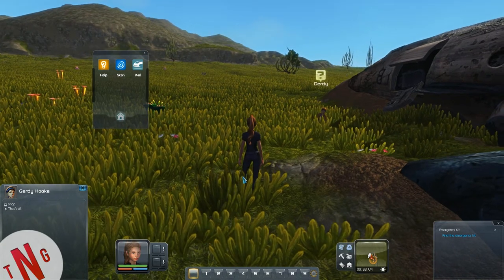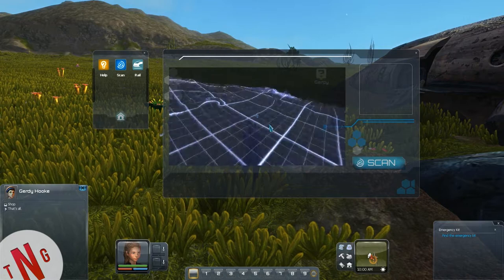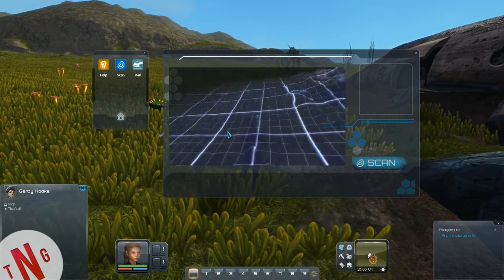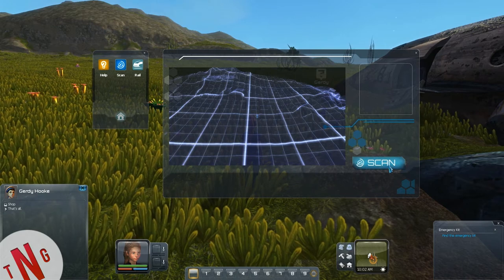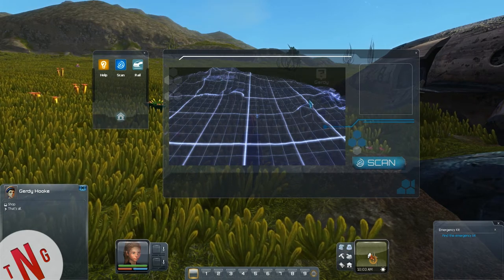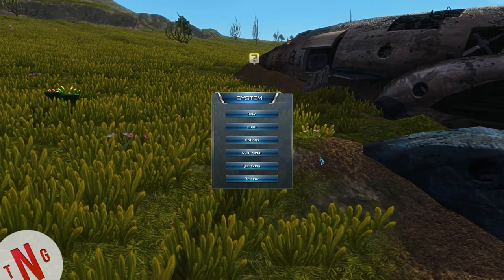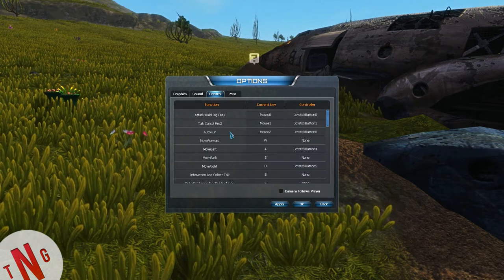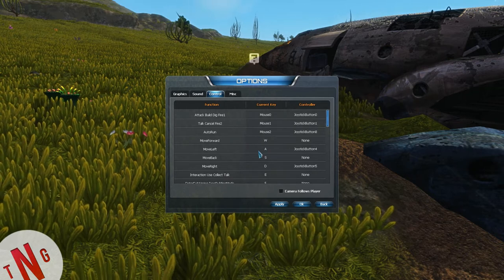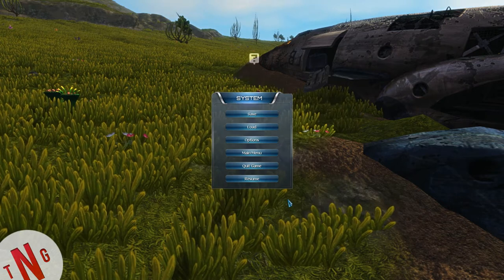I still can't move — why can't I move? Let me check the options. Controls: auto-run is mouse button 2, move with W, A, S, D — those are the key controls. So why can't I move? Oh, there we go. And jump.